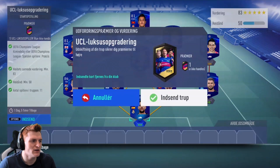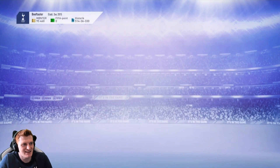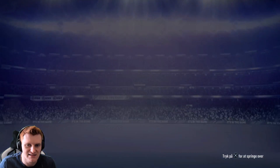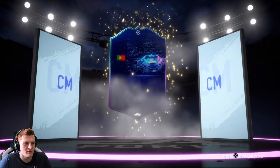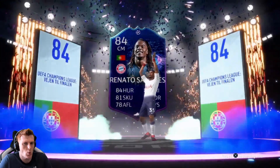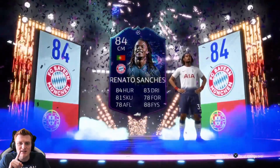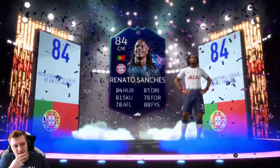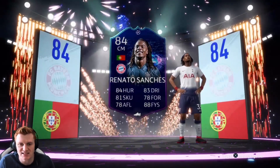Next up we've got Cox is the Goat — he's given us one of these Upgrade Packs. Hopefully we can get him something better than Dzeko. Let's open this bad boy up. We've got the walkout — it's UCL live — Renato Sanchez. That's pretty bad. It is a usable card, good as a super sub or in a Bayern team. He's definitely one of the better midfielders from the club, but rating-wise he's just not all that.